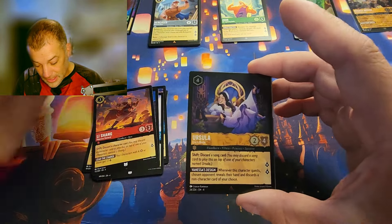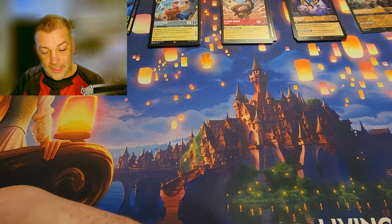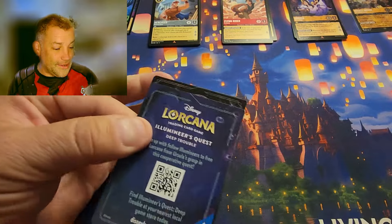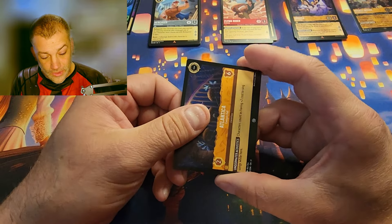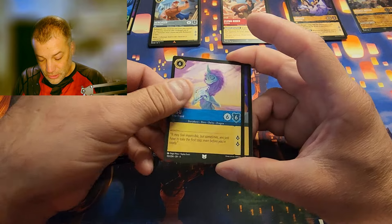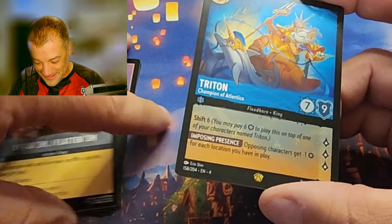That Ursula Eric's Bride card always throws me off because of the gold and black — I almost overreact when I pull it and it's just a foil rare. Last pack in this trove: Luisa, Pain, Sisu — Bruno Madrigal for the rare, Triton legendary! Two legendaries in one box. The foil is Ice Block.